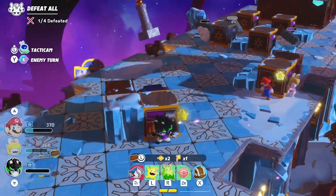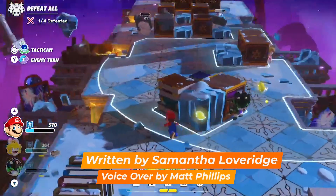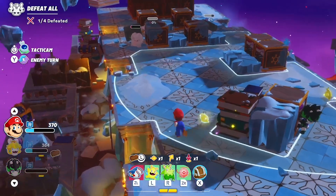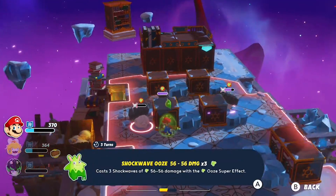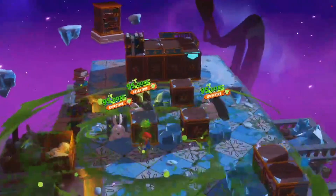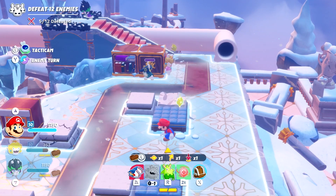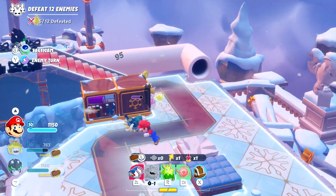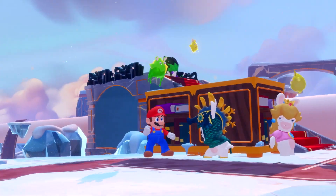Going hands-on with a duo of the game's early levels, it's immediately apparent that this is much more of a Super Mario game than we'd expected. It's still a tactical battler, that much is true, but a lot of the Mario plus Rabbids Spark of Hope evolution comes from the fact that this is a much less linear game than Kingdom Battle.